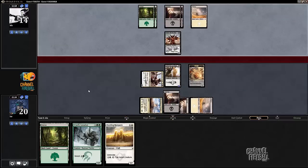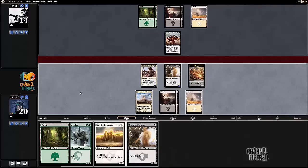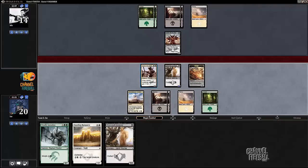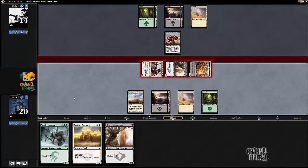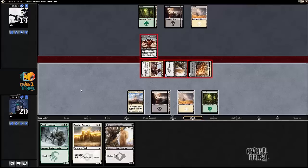My opponent wants to attack — alright, no attacks, no tapping of mana. Now I'm sending the Maul in. Let's see what my opponent does here. If they block Chief of the Edge, I'm okay with that. I'm just going to pass and let my opponent be the first to act.